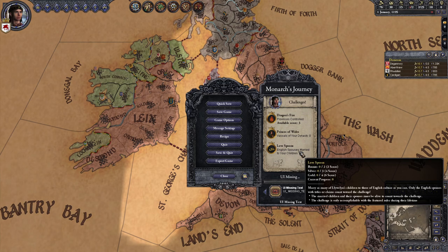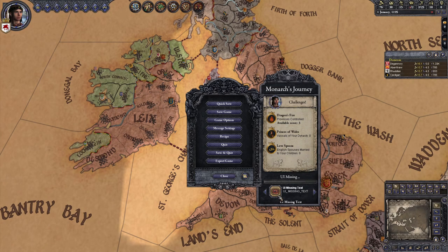Finally, Love Spoons: marry as many of Llewellyn's children to English nobility as possible — two for bronze, three for silver, and four for gold. This challenge must be completed while playing as Llewellyn.